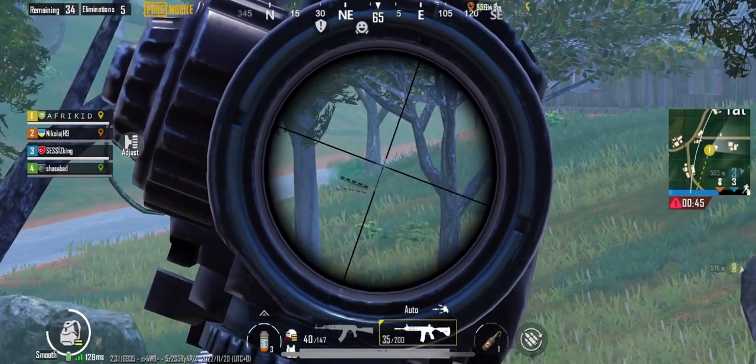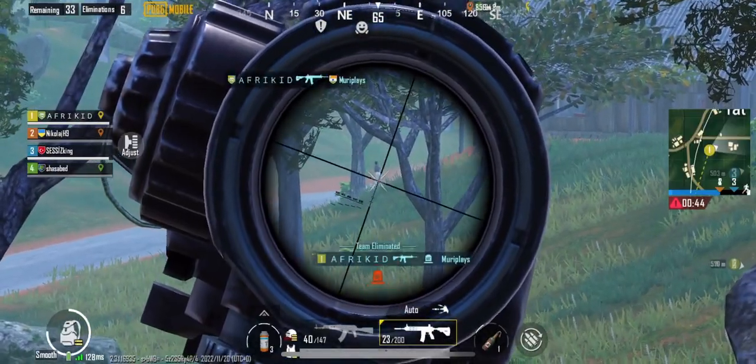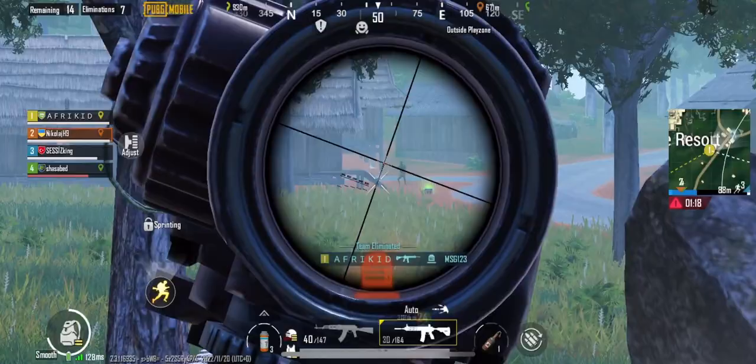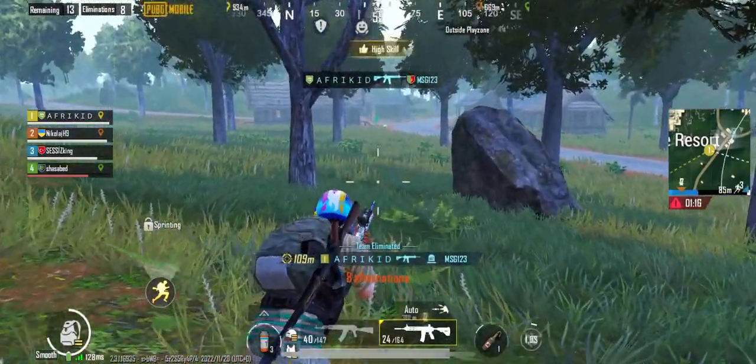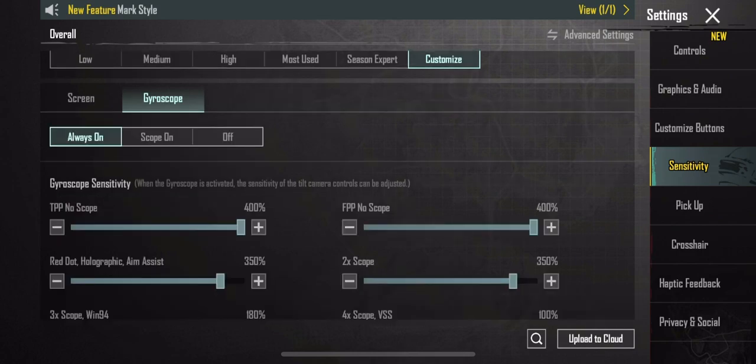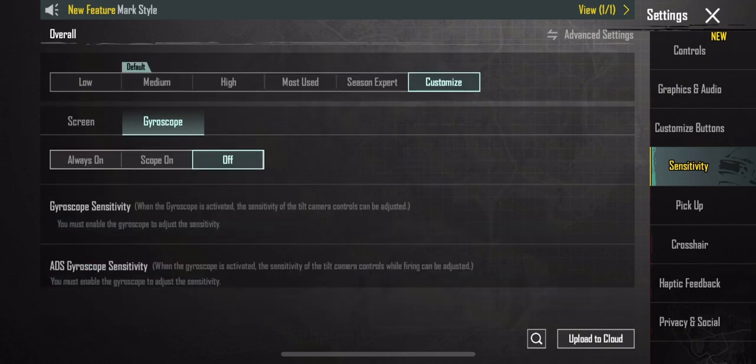Number 5: Gyroscope. PUBG Mobile can make use of your phone's gyroscope. It does have a learning curve, but once you get the hang of it, you will have much better control over your aiming and gun recoil. You can enable it by heading to Settings > Basic, and fine-tune it by going to Settings > Sensitivity.